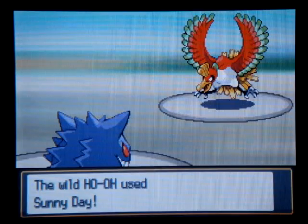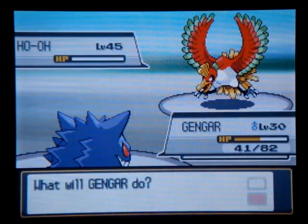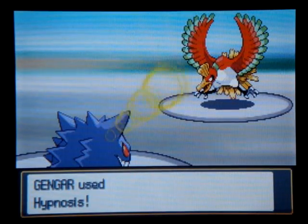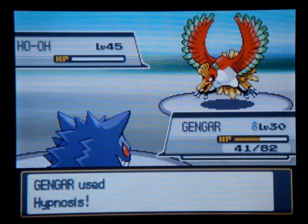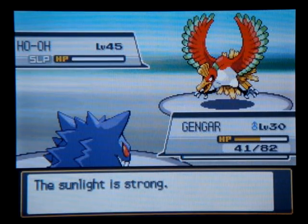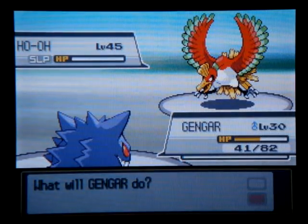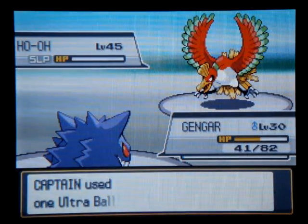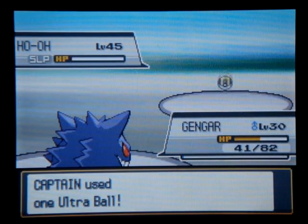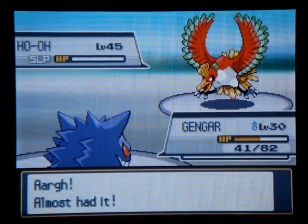Oh, sweet — I lucked out. And Hypnosis. I think Hypnosis' accuracy is like 70, so it's good enough — about a 2 out of 3 success chance. Let's chuck some more Ultra Balls. Legendaries are definitely gonna be a time sink and certainly a money sink — after all, 1,200 per Ultra Ball, definitely some going down the drain.